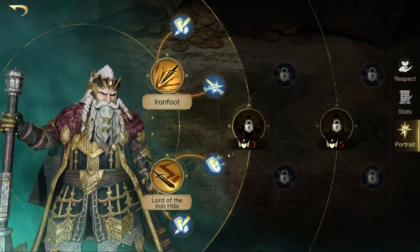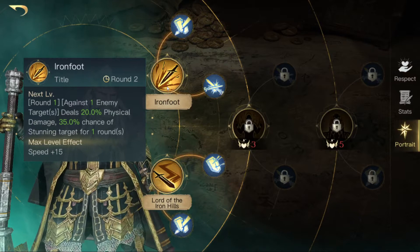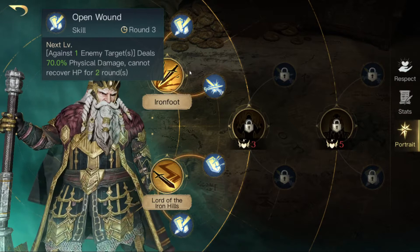Let's talk about his abilities first. Ironfoot has a two-round cooldown and starts in the first round. Against one enemy target you will deal physical damage and there's a chance to stun the target for a round. You gain bonus speed if you max that out. Then there's Open Wound, so you will deal physical damage to one enemy target and they cannot recover HP for the next two rounds.